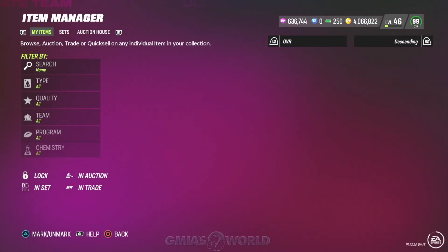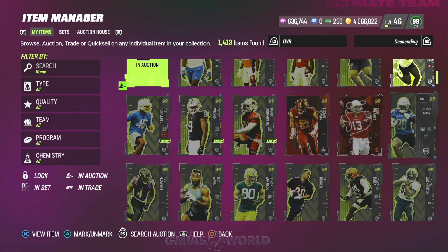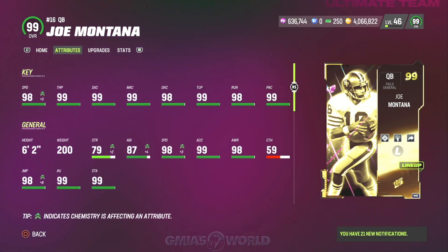I spent a lot of coins and changed up a few things within the team itself. In my opinion, I was waiting for Joe Montana's price to come down, because I've played against him and there's something really weird about the way he plays. He has Slinger 1, but he doesn't really have a windup like other Slinger 1s, especially when you're throwing the deep ball. Because of the 99 throw power and a little bit of mobility, I think Joe Montana is going to be on the squad for a little bit. There's not a lot of quarterback disparity right now.